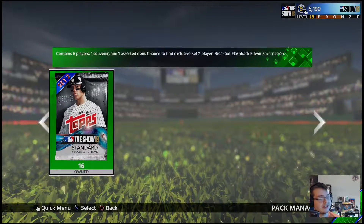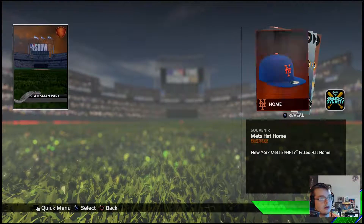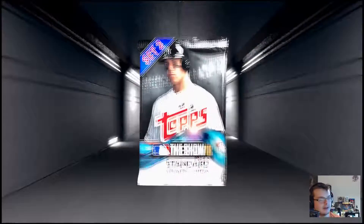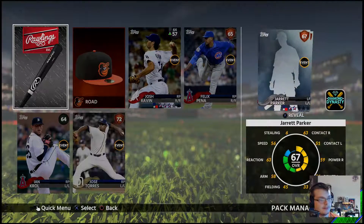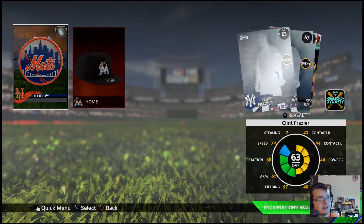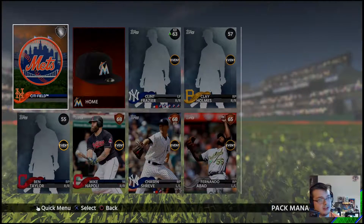I got a Seattle Mariners hat — I actually need that for a mission, so that's good. New York Mets hat. Nothing too great. This guy Aeno might do good this year, he didn't have a very good game the other night. Scott Kingery — I already have him, but his stock might rise this season. The Phillies believe in him.